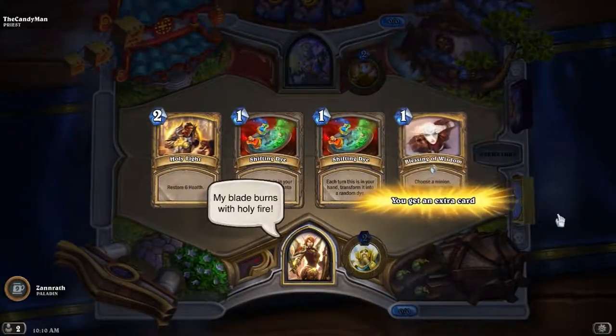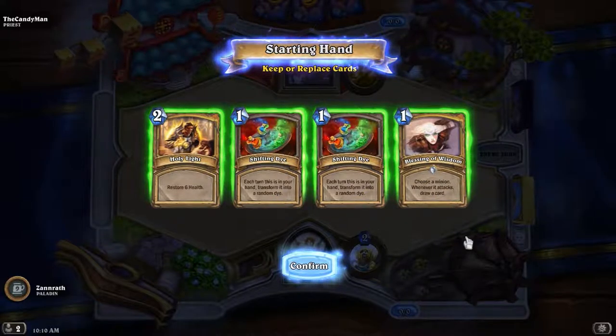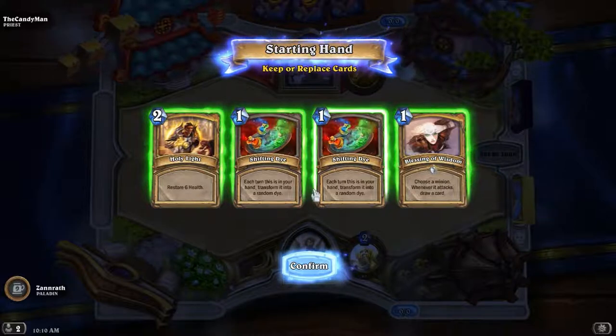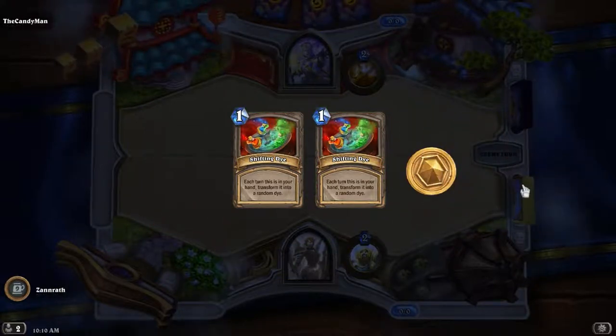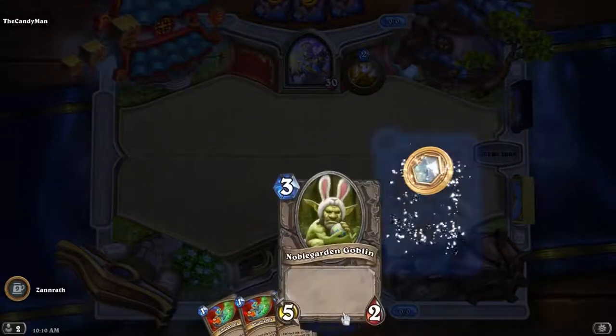Or not cosmetic — there's some gear, like one slot of something. Anyway, let's see: 'Shifting Die — each turn this is in your hand, transformed into a random die.' Let's go ahead and just toss everything back to see. So we got 10 class cards, and I'm guessing 20 of each shifting die then. Maybe some more — some other cards.